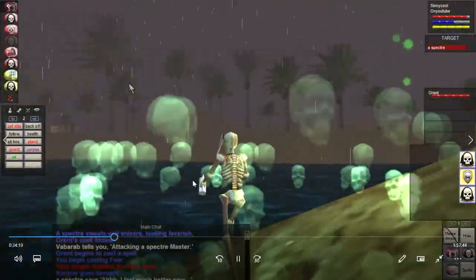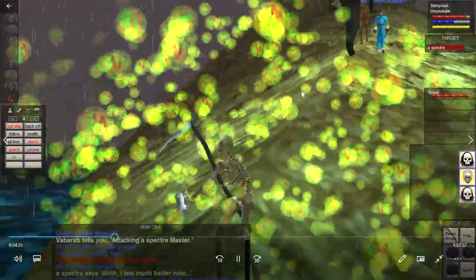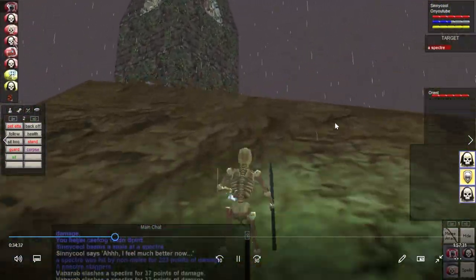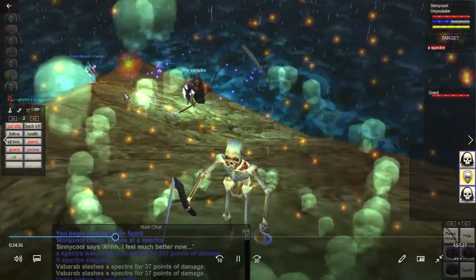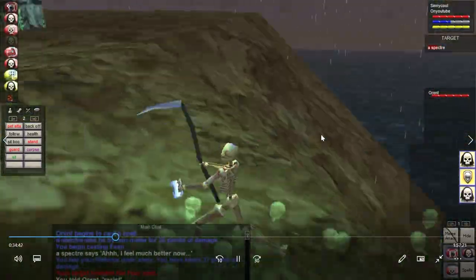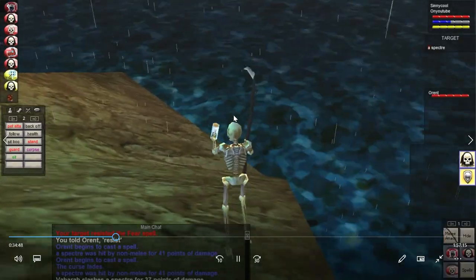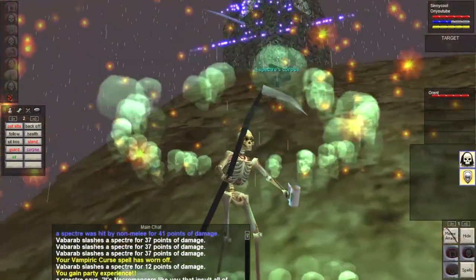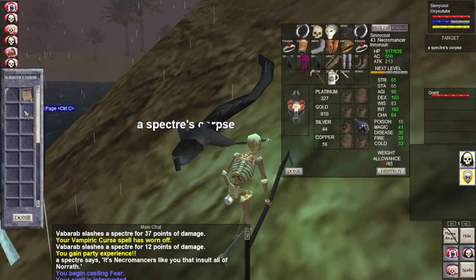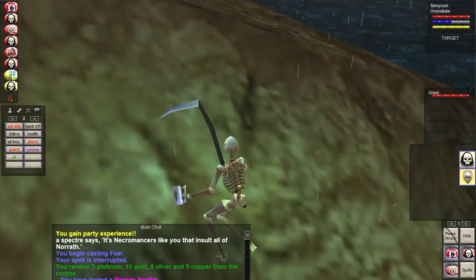As my level 43 dark elf necromancer, I was pulling them with a snare — probably Dooming Darkness — and then letting them come closer before fearing. I was really trying to get them over to the left where there's like a little runway. You know how a camp is — you kill it once, figure out the timing, get it smooth. I want to fear it this way, and if it dies here that's the best spot.